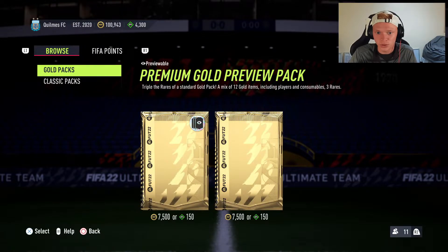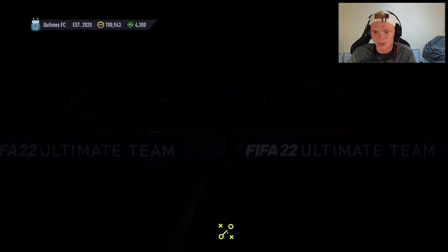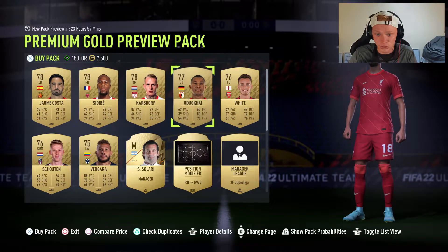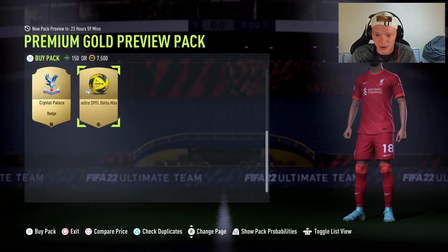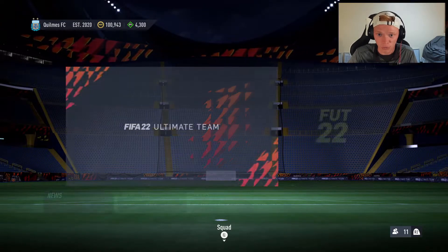Moving on, some more stuff in the transfer list. The club's absolutely stacked and we do have a preview pack here. Let's see what's in this 5K pack — absolutely nothing in there, so rough start to the episode. We got seven players in that 7.5K pack, which is kind of crazy. That might actually be profit depending on what those go for, but that's going to wrap it up for this first part.